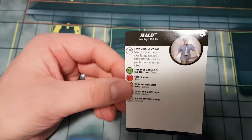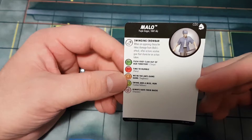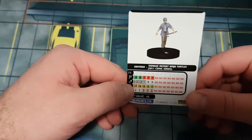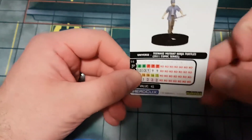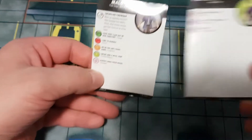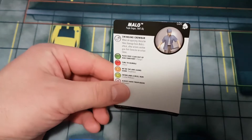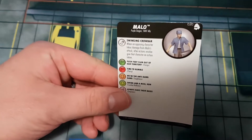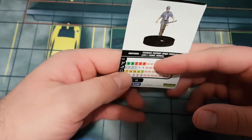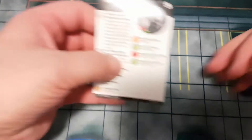Malo has purple dragon and TMNT ally keywords. His swinging crowbar special attack: when an opposing character takes damage from Malo's attack, after action resolve give that character an action token. Getting charged by a 45-point character dealing three damage and then being given an action token is obnoxious. Not super fantastic for competitive play, but at the kitchen table he's great leading a bunch of purple dragons. He's from the 2011 comic series, and probably could have used leadership since he's one of the purple dragon leaders.